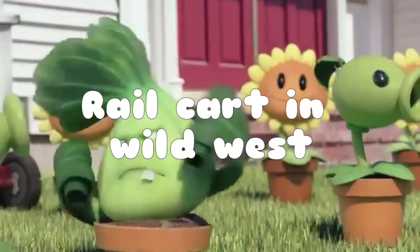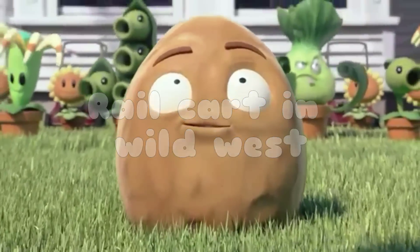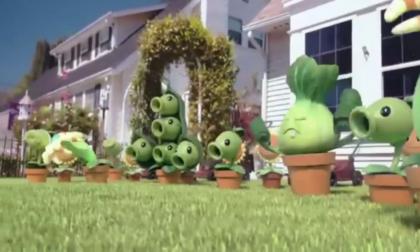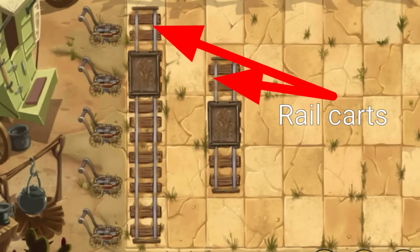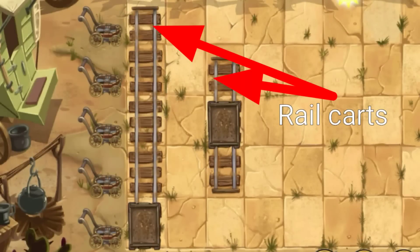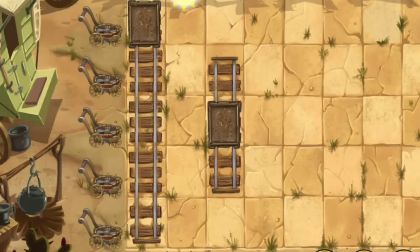Number 8: Rail Cart in Wild West. Plants on rail carts can be moved to other lanes within the track, but they cannot move horizontally.